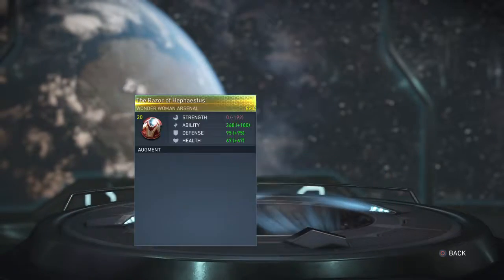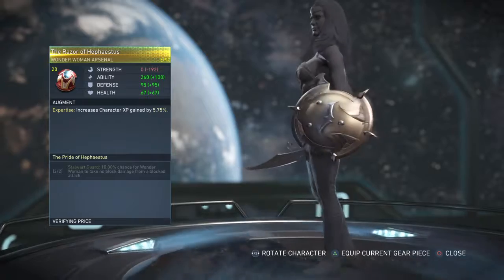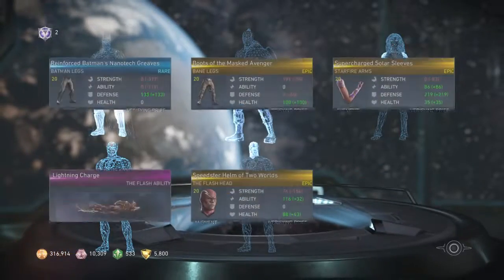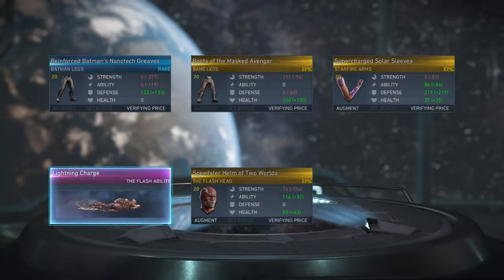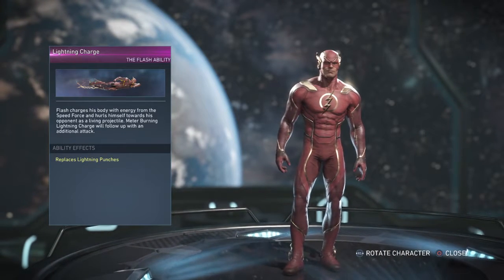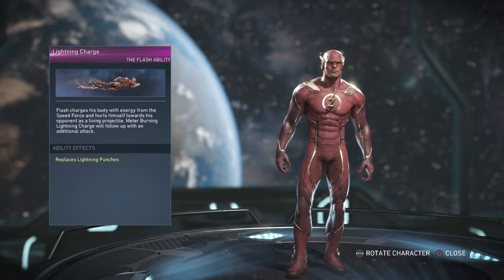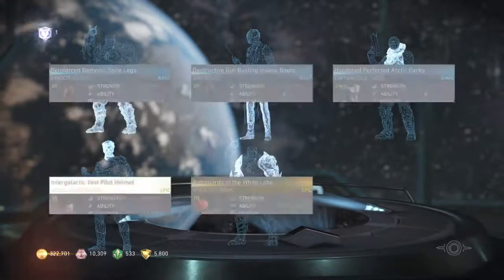Wonder Woman Arsenal Razor - Pride of - that's cool! Flash ability - Lightning Charge: Flash charges his body with energy from the Speed Force and hurls himself towards his opponent as a living projectile, meter burning. Lightning Charge will follow up with an additional attack. That's cool! We got a background too.